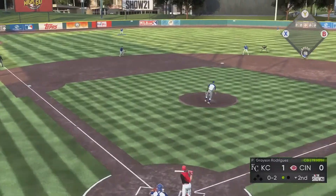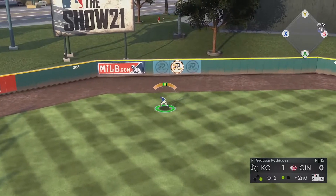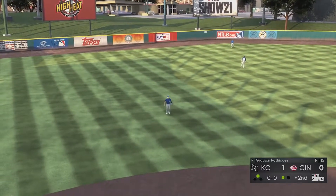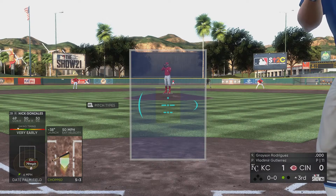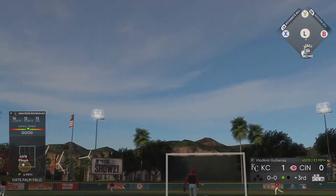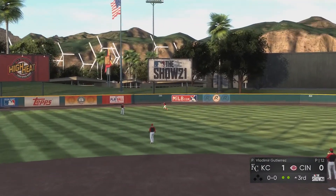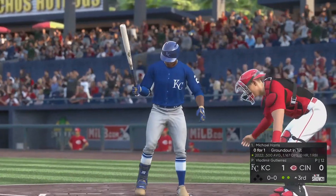He starts with a 0-2 count but the pitch hangs a little bit. Mike Moustakas takes that one and the left fielder misplays it — I think that's Veen, not a very good job tracking down the ball. A double there to Mike Moustakas. Rodriguez then helps himself by hitting the ball pretty far — funny to see a pitcher hit it that far.